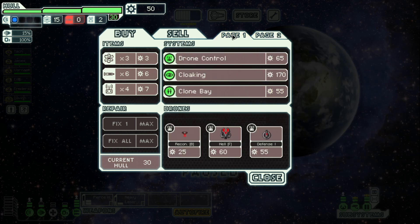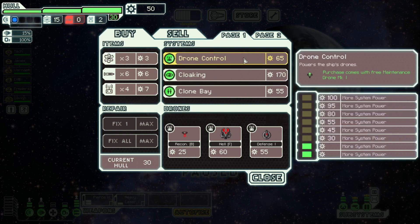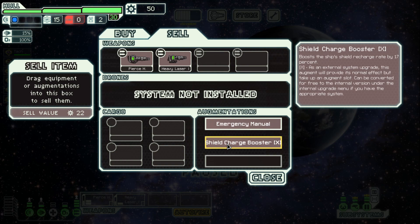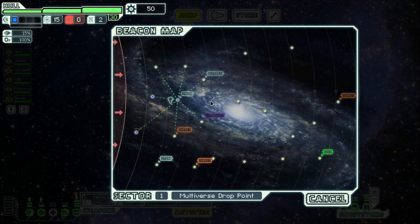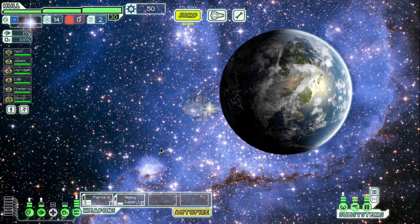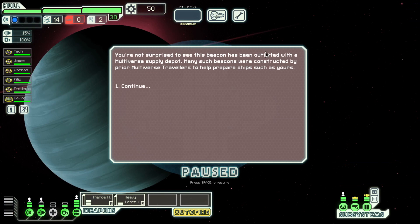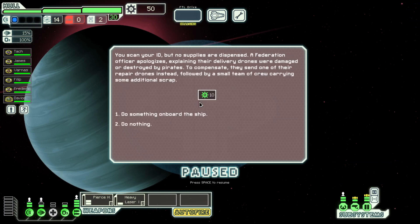We don't need crew yet, we got plenty. And we don't have a lot of money unfortunately. We can convert this if we have the appropriate system, which I think we do. So at an empty beacon I think we can actually convert that. We are going to keep coming this way to get both these supplies, hopefully. It's been outfitted with a multiverse supply depot — many such beacons were constructed. And we got 10 scrap, which is not a lot.